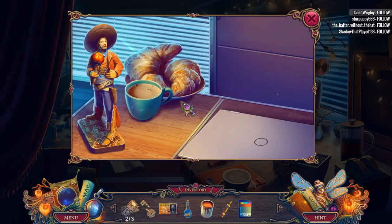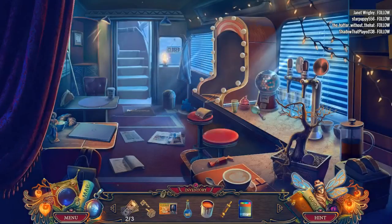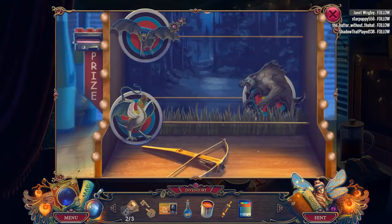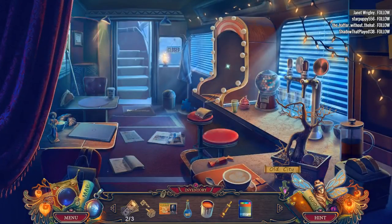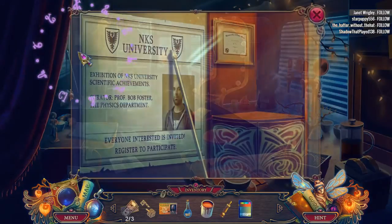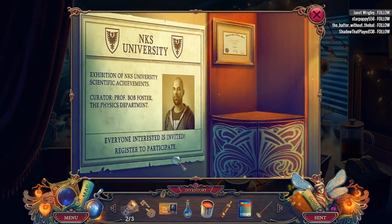You guys got all the treats. He's also got a toaster over here too. A flagpole. Exhibition of NKS University Scientific Achievements — Curator, Professor Bob Foster, The Physics Department.